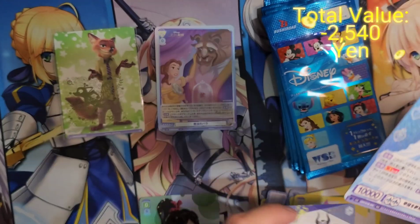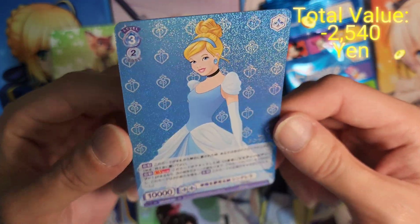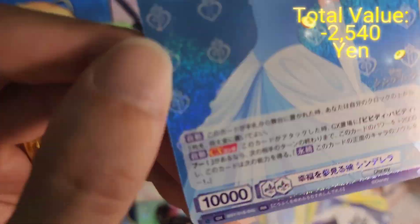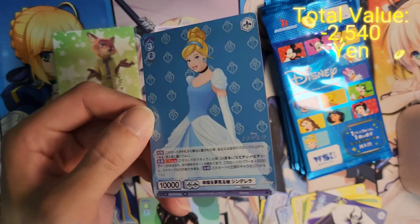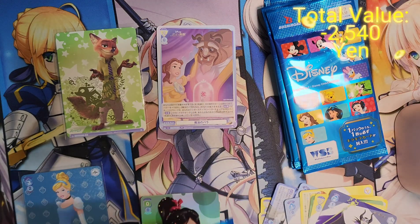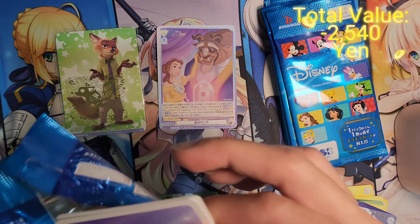Wow, the double rare looks really nice — look at that. At first I was thinking, what rarity is this? Our Cinderella double rare. I kind of wish the double rare for Weiss Schwarz looked as good. I really like the card design for Weiss Schwarz Blau a lot with this set. Maybe I might open more Weiss Schwarz Blau products in the future.